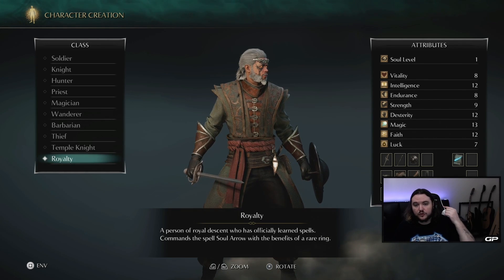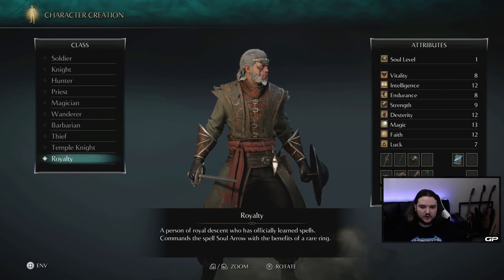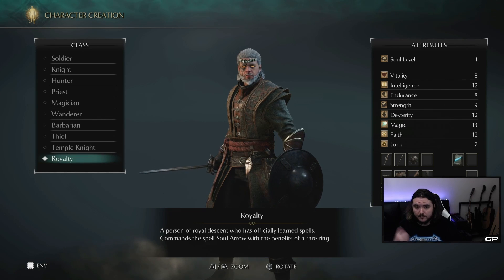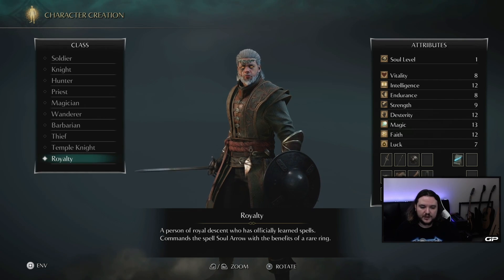It also comes with the Silver Coronet, which is the head piece in this armor set here, and that gives you a slight boost to your maximum mana, so you've got slightly more mana by default when you're wearing it.